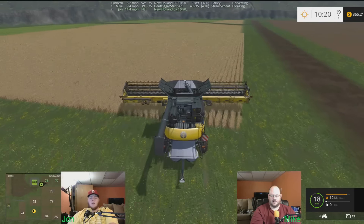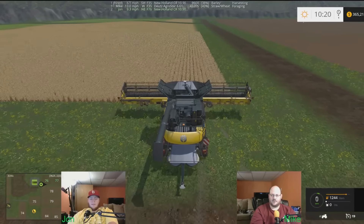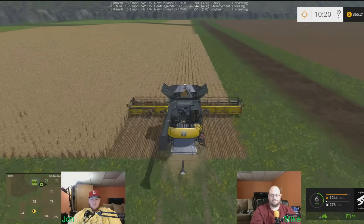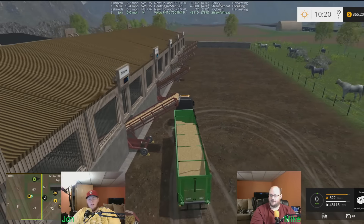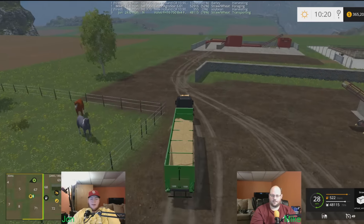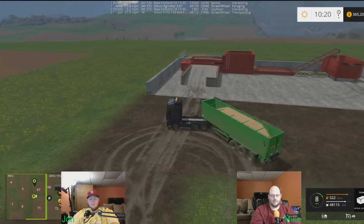I need a bigger tractor to haul this thing. You want a bigger tractor? We can buy one — just trying to go up hills with this thing. We've got 365,000. I'd rather have another truck, to be honest, because we could use another semi. With another trailer like the one you're using? We could make that work. 48,000 is the last. So we should have a ton of fertilizer out of this — it's a one-to-one ratio, right? The manure's a one-to-one. We should get 200,000 back out.